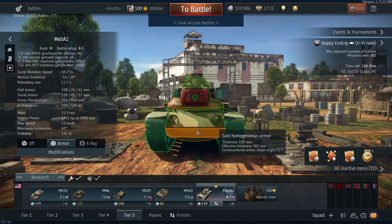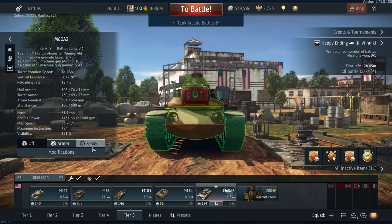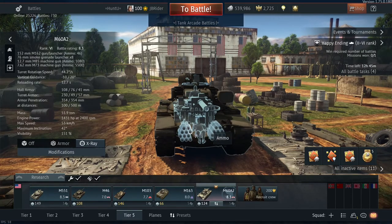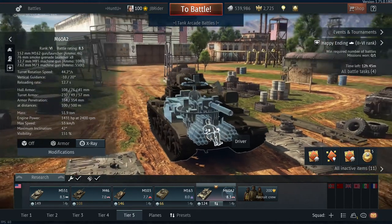Don't even bother shooting here. The upper glacis or the lower glacis, and the middle — eh, it's a pretty hard shot. Now the x-ray: if you manage to shoot the lower glacis of this tank, you will blow up this tank because its ammo is stored left and right. I do not want to be this driver.